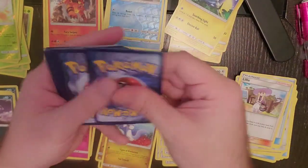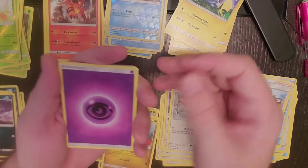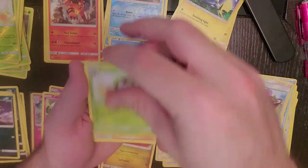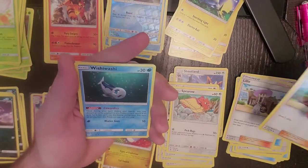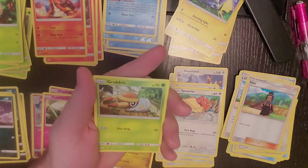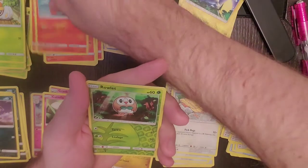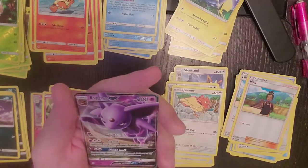Alright, another white and green card. One, two, three, and four. Starting us off with a Psychic Energy, Dartrix, Howl, Wishiwashi, Rowlet, Torkoal, Zubat, Grubbin, Growlithe, Reverse Holo Rowlet, and our rare is Espeon GX.